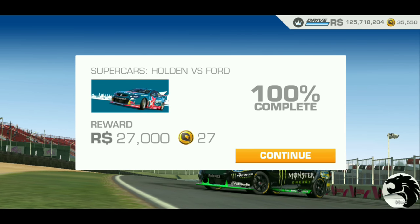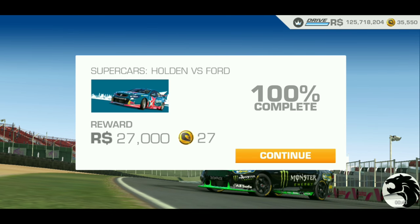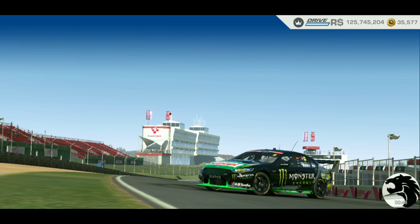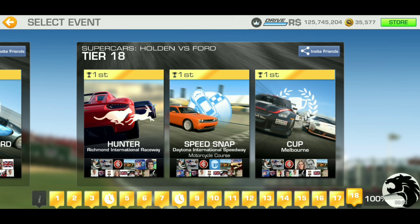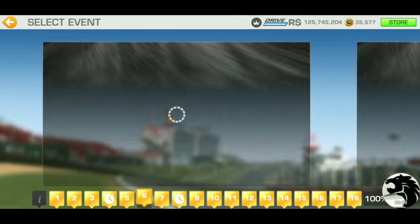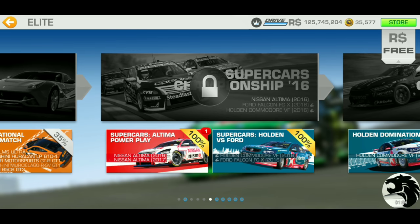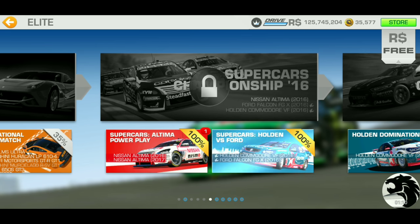27 gold plus 27,000 racing dollars for the Supercars Holden vs. Ford series — that's for the 2016 version Supercars. The 18-tier bonus series requires 45 gold trophies plus 2 time trials, so that's 47 in total for 2016. That concludes the 2016 version and we'll continue on with the 2017 version. We'll see you there — take care.